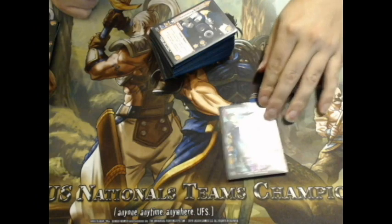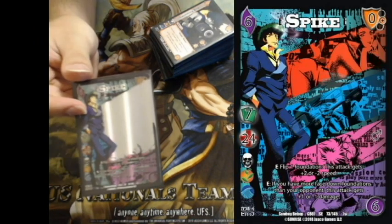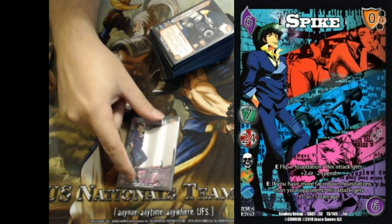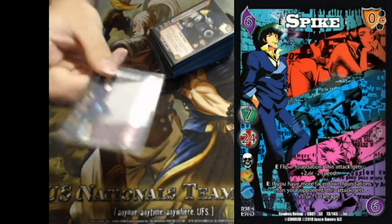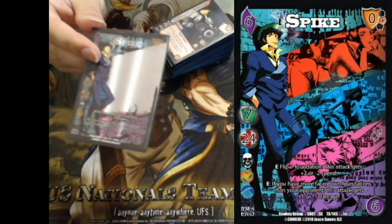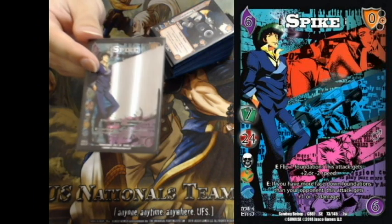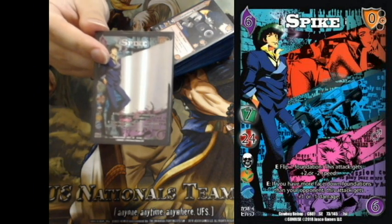That's basically the theory I had when I went into building this deck. To start, we got our main man Spike. Even though I do consider him to be among the top 16 characters in the game, I'm wagging my finger at UFS University. I played him mostly for his symbols — in particular, he has Life, which is the deck I already knew I wanted to make, and his symbols splash Bang really easily.